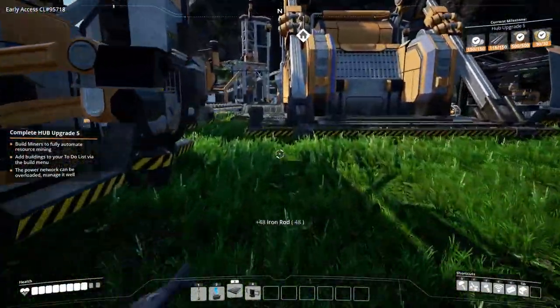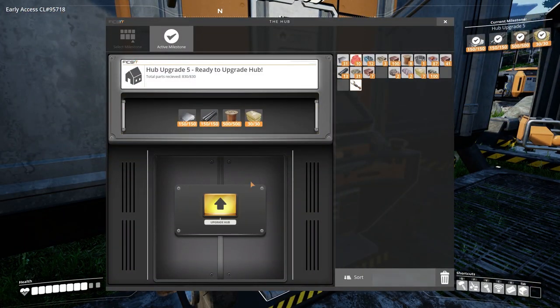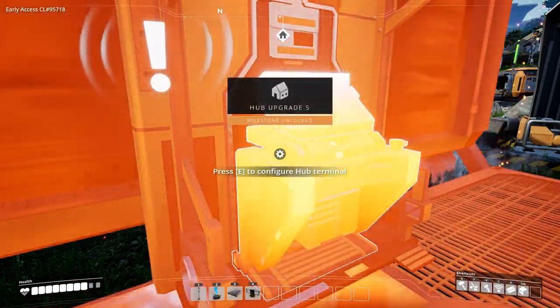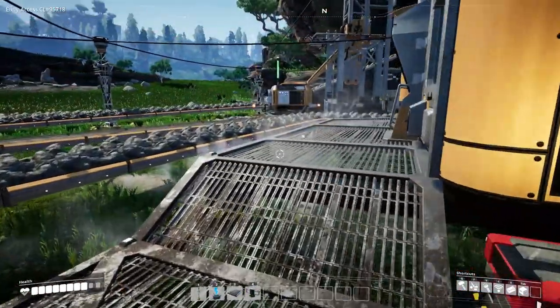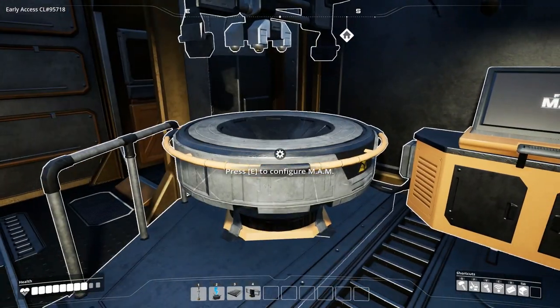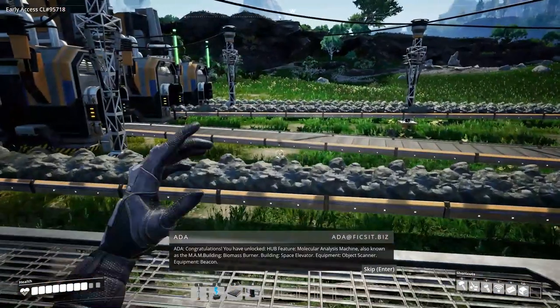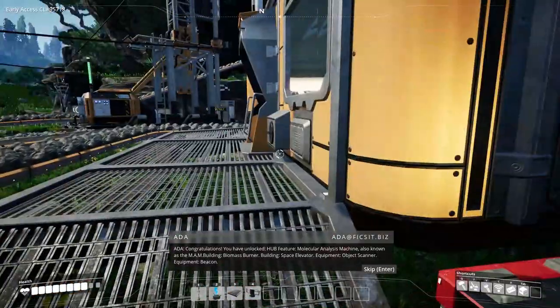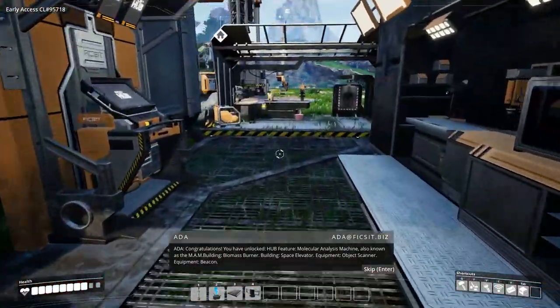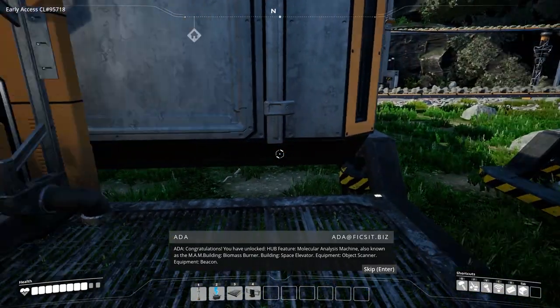We did it - hub upgrade five, milestone unlocked! Now we also have the MAM so we can research some stuff. Do I have anything that can research right away? Pale berries - absolutely. This machine, also known as the MAM. Building biomass burner, building space elevator - yes! Awesome, I love it.